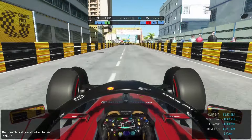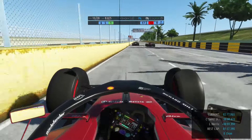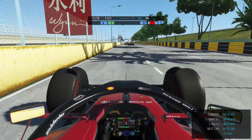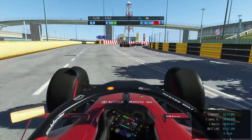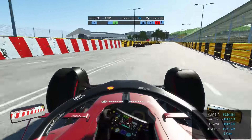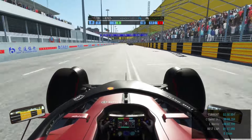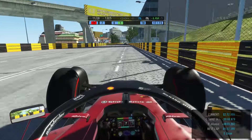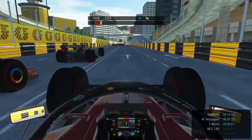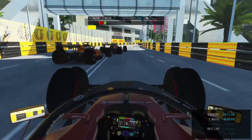Now going high speed into the penultimate corner — that was close to the wall. Through the final corner — we clipped the barrier a little bit, but no problem at all. We survived one lap, so far so good. Now let's do it even better: attempt number three, coming up to turn number two again side by side with the McLaren.